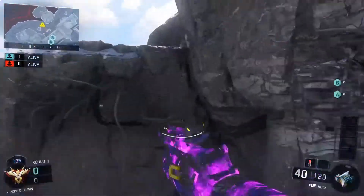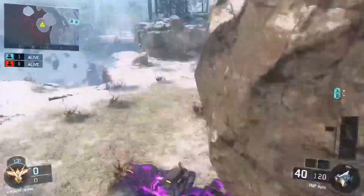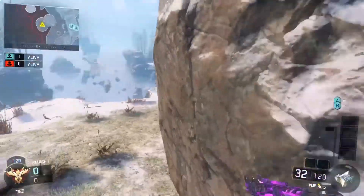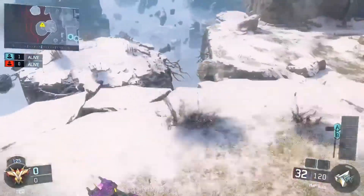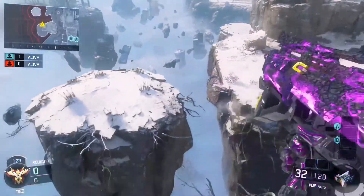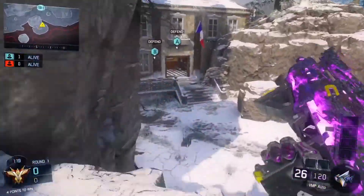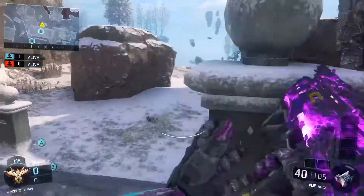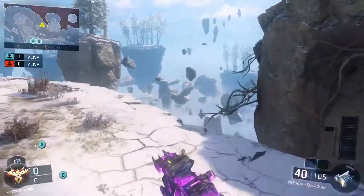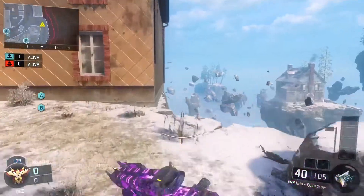You can throw a flash like here and it will stun anyone who's in this corner. If you're good enough, you could bounce it in the middle of here and it would flash anyone here, here, or here - that's pretty lucky though. So that's basically the rush route for this side. You get there pretty fast.